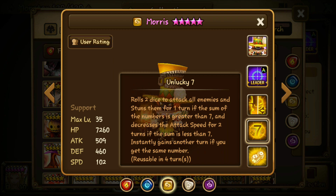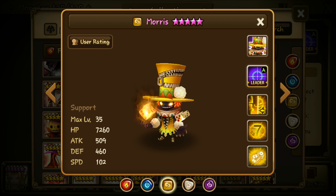For Morris's second skill, you also roll two dice to attack all enemies (AOE). You stun them if the total of the two dice is greater than seven, and it's a speed break if it's lower than seven — like unlucky seven. He also instantly gains another turn if you roll the same number on both dice.